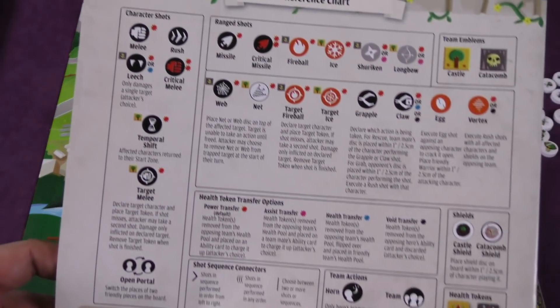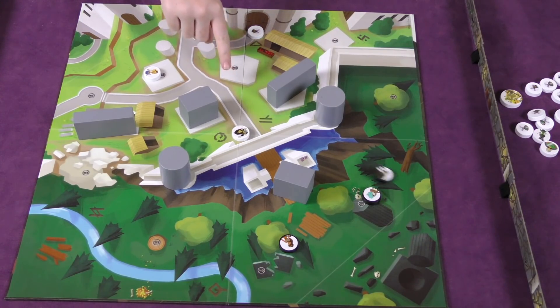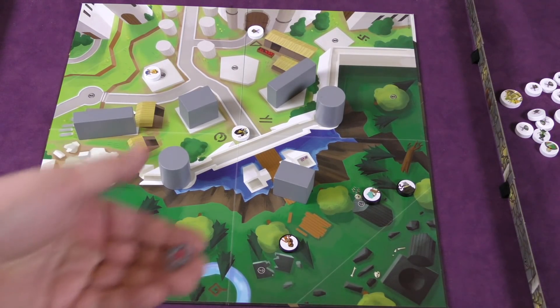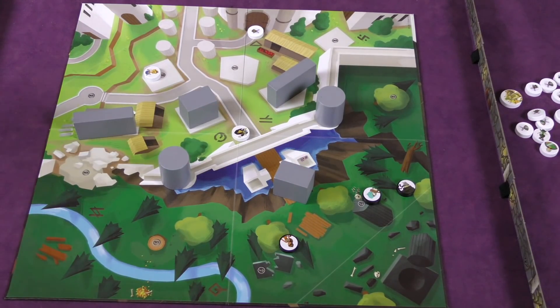There's a reference chart in the back of the book that explains everything. Many things you do is a rush — basically a move where you just flick your piece and that's how far you move. You can also make a melee attack, which is making a move and trying to hit someone else. A melee attack does one damage, so you give one hit point to the person who hit you, giving them a chance to charge up one of their abilities.